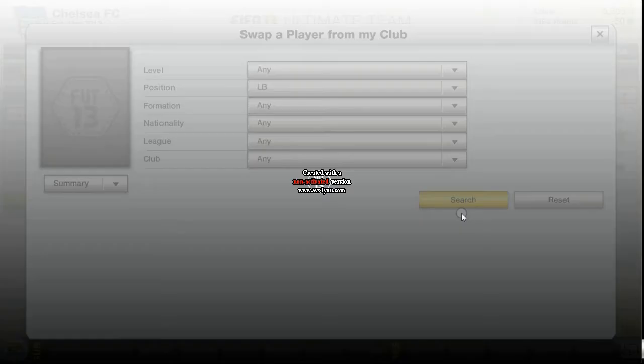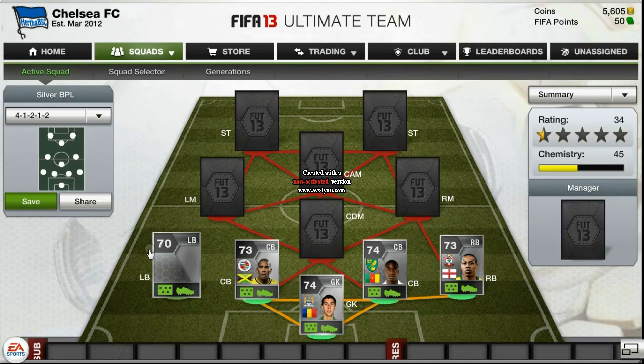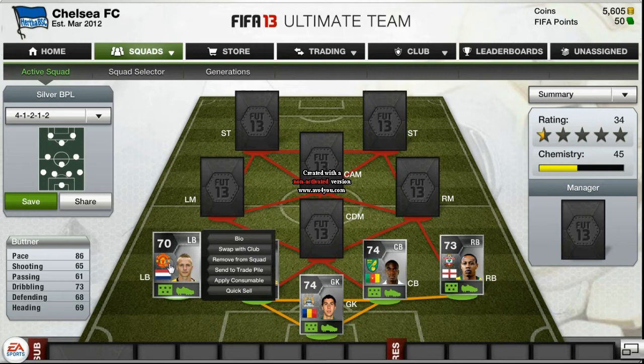Next we have Butner, who plays left back. Love him — he plays like he's a striker, comes up and scores goals like crazy. He's fast too, so he always comes back really quick to regain his position. Fantastic player, he goes for 11k.